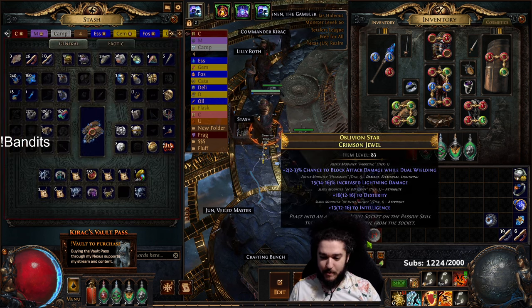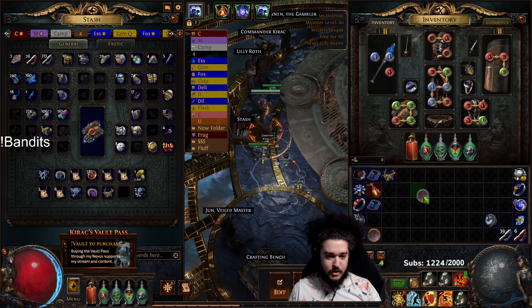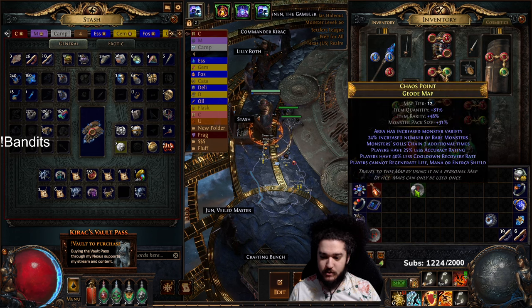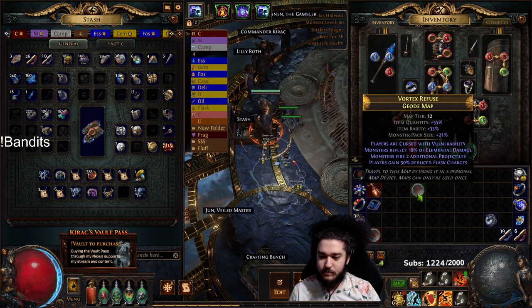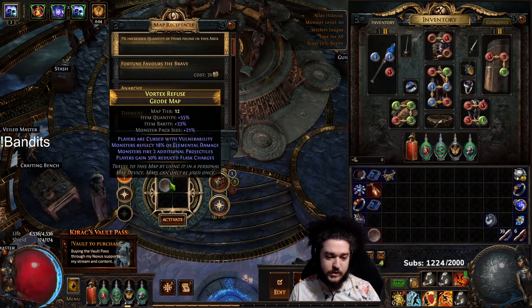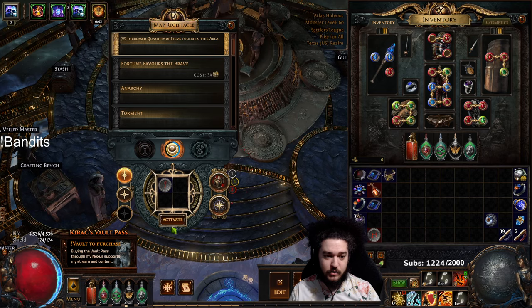I'm going to go ahead and just jump into a map and kind of show you guys how we clear. So here's a T12 map. Two proj is pretty scary - two proj and vulnerability, this is like a giga rippy map, but we'll see what happens.